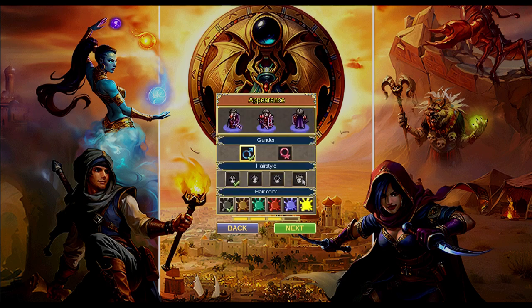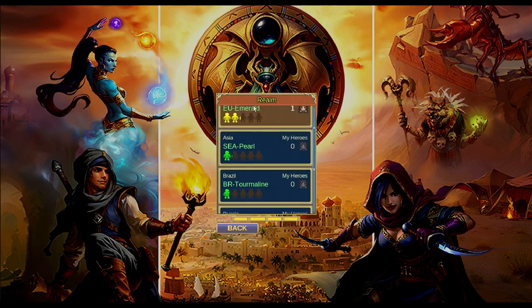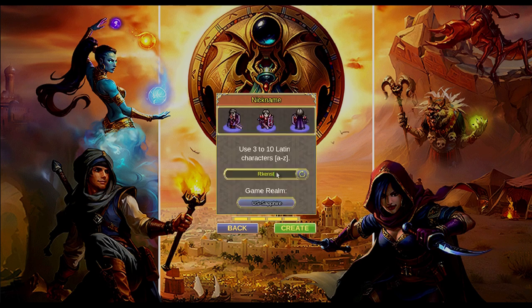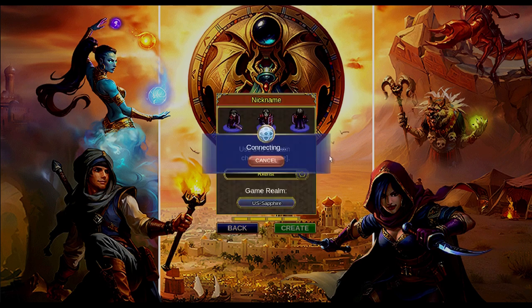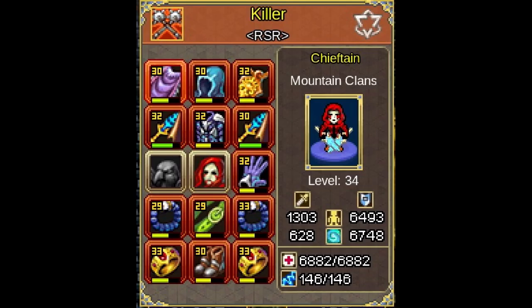First of all, I am going to introduce you to the main storyline of the game, which is the quest part. You need to learn to perform quests in order to gain experience, which is the main part of the game. Once you learn quests you will know more about game details, how to gain more power, start your player vs player journey, and other aspects of this entertaining game. You need some patience and it gets really interesting with time.